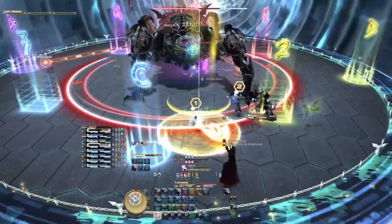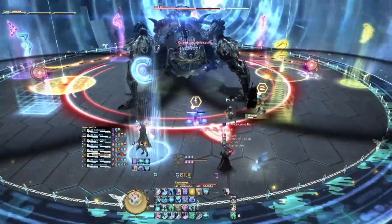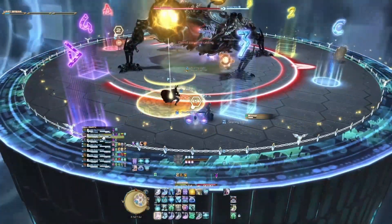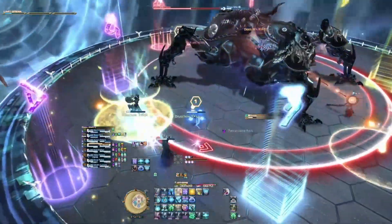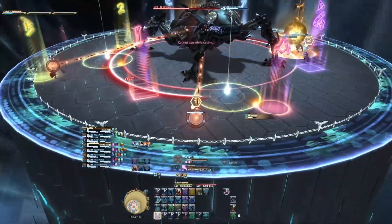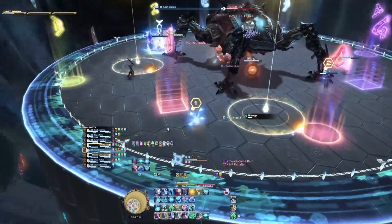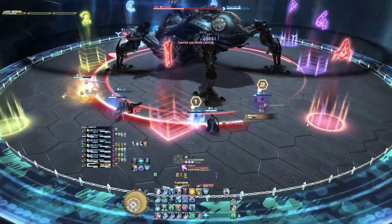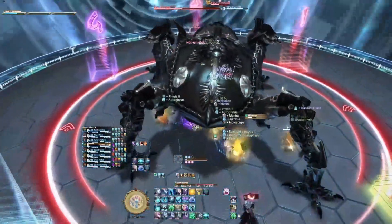Number ones take towers, threes take the tethers. Then number twos take the towers and number fours take the tethers. Then number threes take towers and number ones take tethers — make sure you heal the number threes because they just got their minus HP debuff resolved. Then number fours take towers and number twos take tethers — again heal the number fours because they just had their minus HP debuff resolve. End of the mechanic. Don't heal up just yet — wait for the final minus HP debuff to resolve first, then you can start healing and mitigating for Panto Crater.